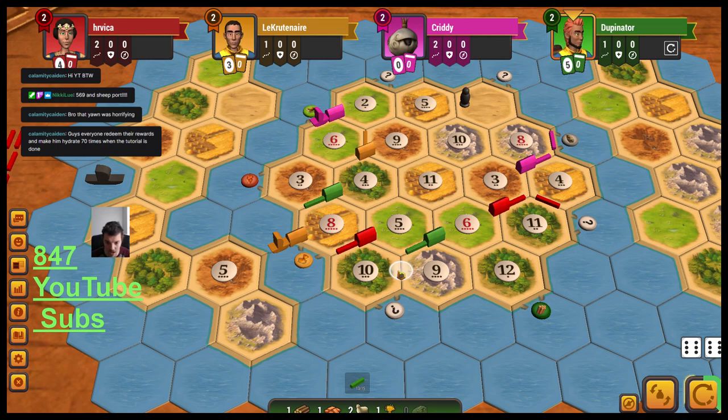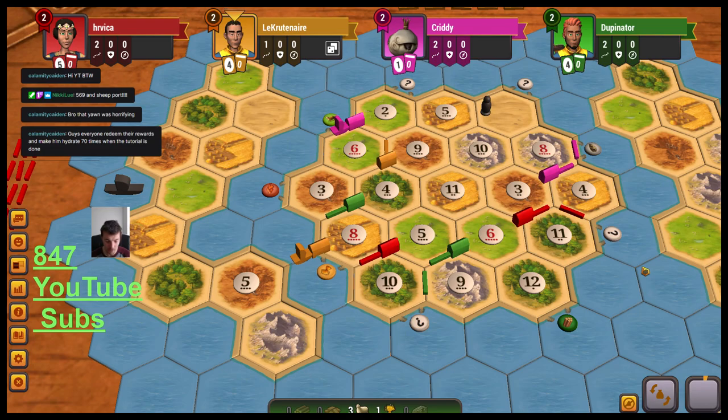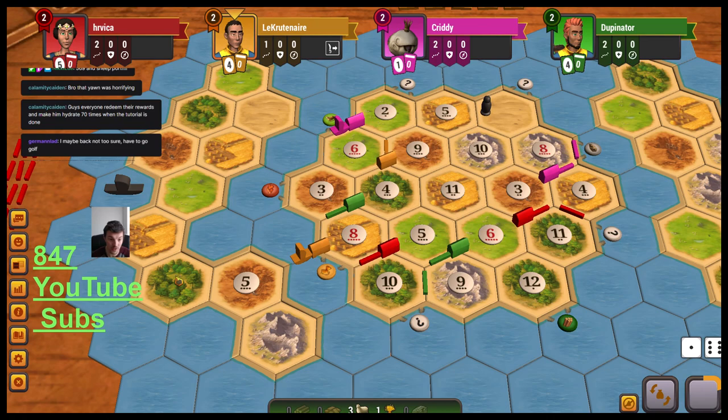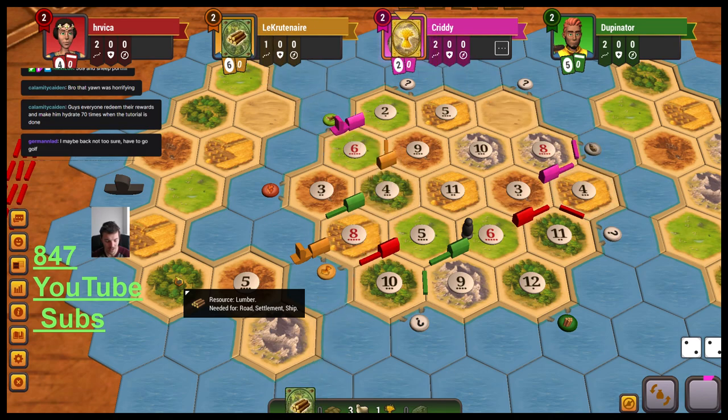I'm going to go to the 3-4-1 port first, secure it, gain another wood hex, then work on getting out to the brick port and that island. I have an outlet where if I can't get to the left island, I'll race over to the right island. Once the supply is exhausted — meaning 4 more hexes are touched and 4 number tokens from the supply are placed — the active player must remove a number token from the main island instead.